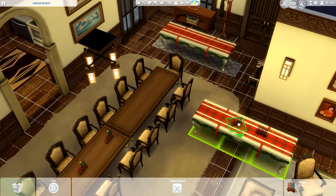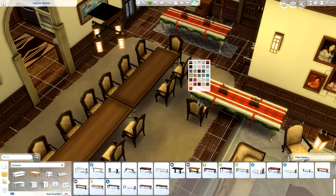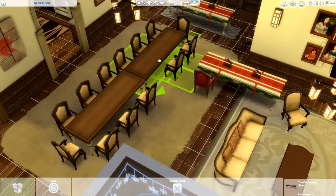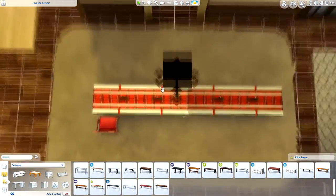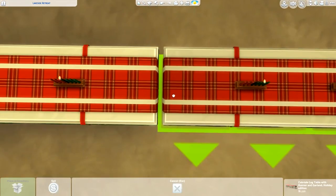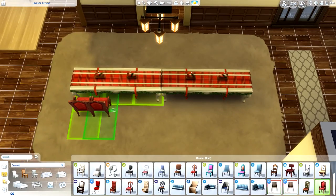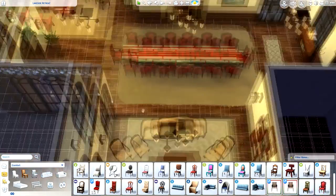I really like custom content in Create-A-Sim, but when it comes to builds I just don't think it looks right. There are a couple of things which I really like though — there are custom content mods I use. There was this mod which allows you to put stuff on top of microwaves and fridges, just for decoration objects, but it was just a really nice thing.